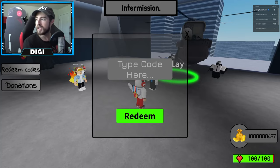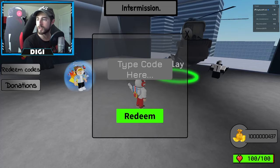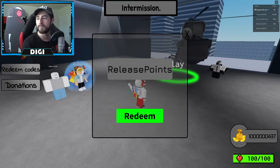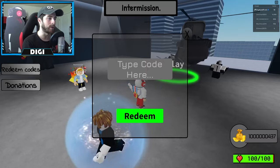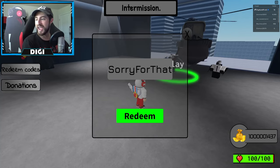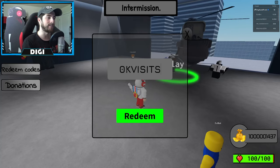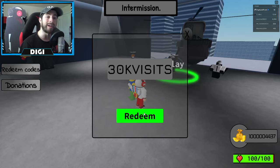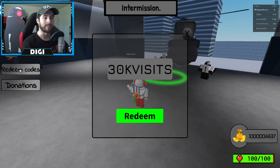Let me pull up the codes for you guys. The first one is called 'release points' - you get 170, already got this one. The next one is 'sorry for that' - hopefully this one works because it gives you 1,000 points - hey, there we go, 1,000 points! And the newest one is called '30k visits' - copy them exactly the way you see it - and that one will give you 3,000 points. That's a lot of points!